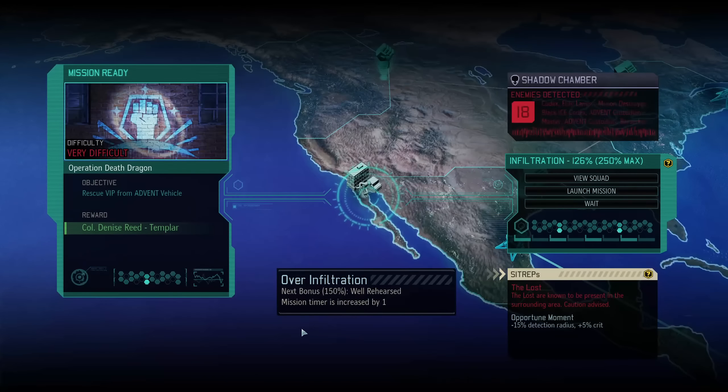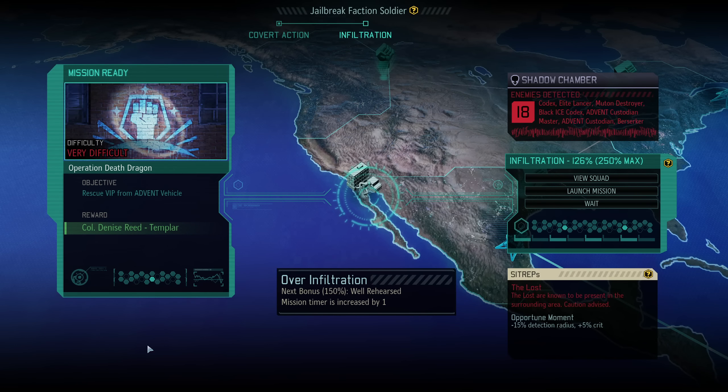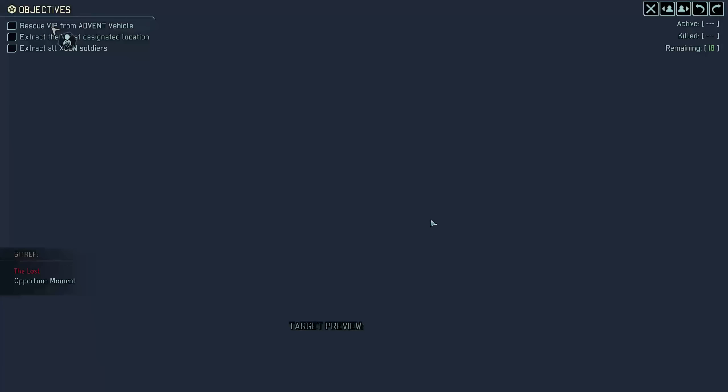Hey everyone, and welcome back to some more XCOM 2 with Covert Infiltration. We are doing Operation Dead Dragon to jailbreak a colonel-ranked Templar. There is a Berserker Omega in here, so I might want to save the frost bomb for that. But other than that it doesn't look too bad - Advent Custodian Master, Mutant Destroyer. Alright, let's go.